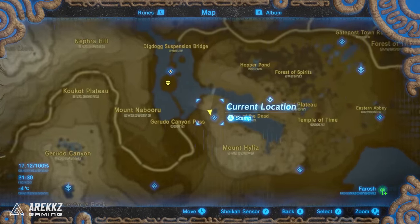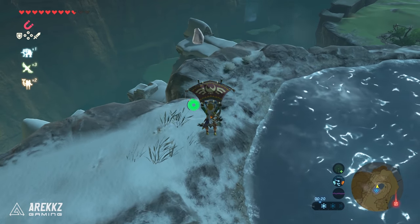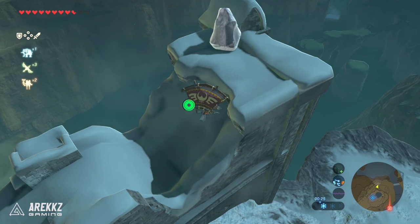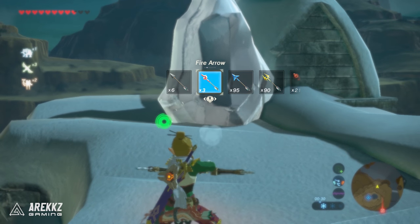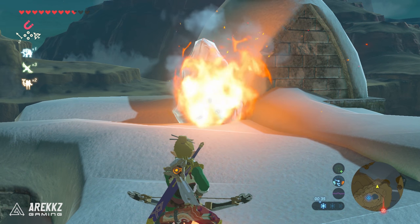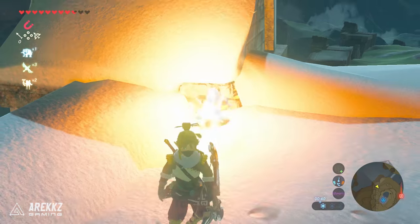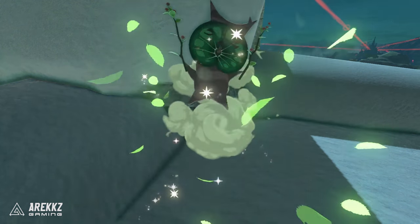Moving on, directly from the Kernamuk Shrine glide all the way down to the very edge of the wall. You will see a big frozen icicle or frozen boulder. Pull out your fire arrows — you'll need three fire arrows in total. You can also use bomb arrows but the bomb arrow doesn't seem to melt the important last bit, so three fire arrows will melt this fully. Once you've done that there is a little cloud of leaves and fairy dust you can interact with, and that is your next Korok.